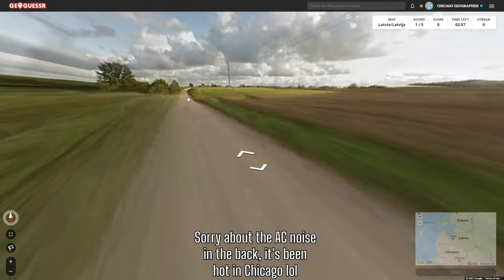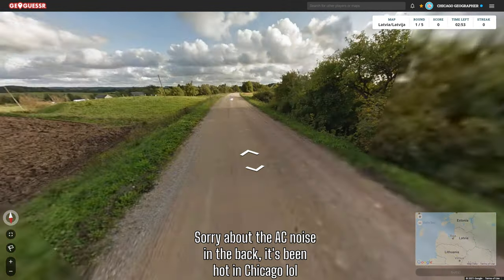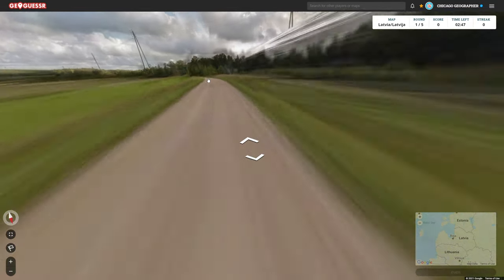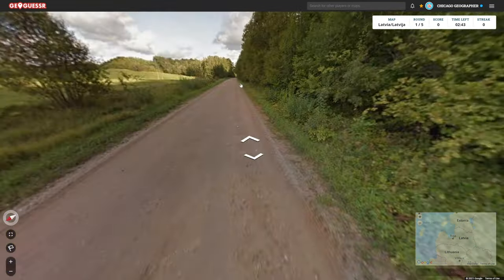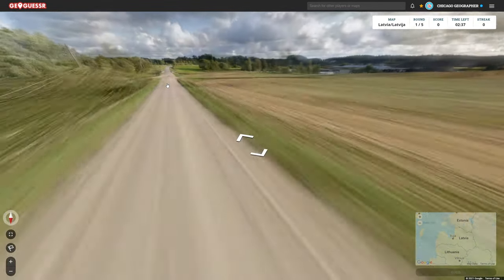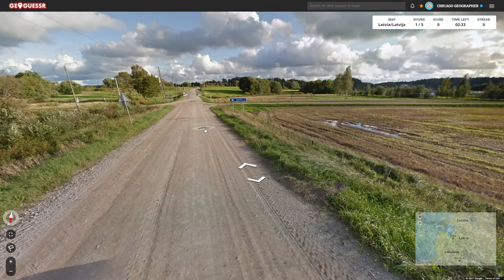We're starting on a dirt road, which isn't ideal, but there are quite a few locations like this throughout the Baltic nations. So we're going to head this way and hopefully make our way out to a larger road or a town to get more information, because right now we have nothing. Looks like something's happening up here — Aizpute, 16 kilometers to the east.